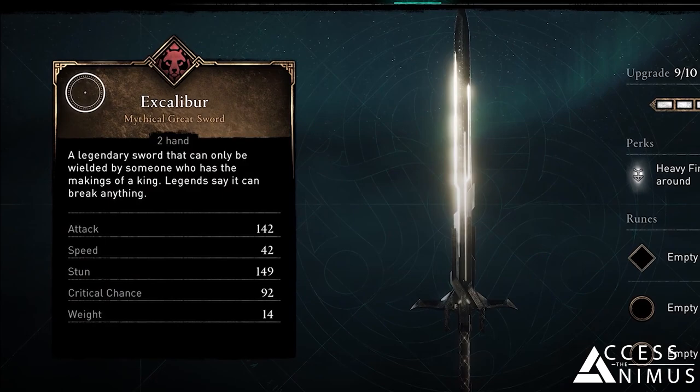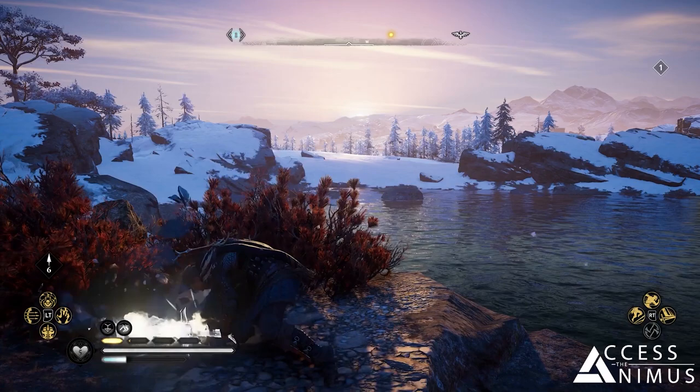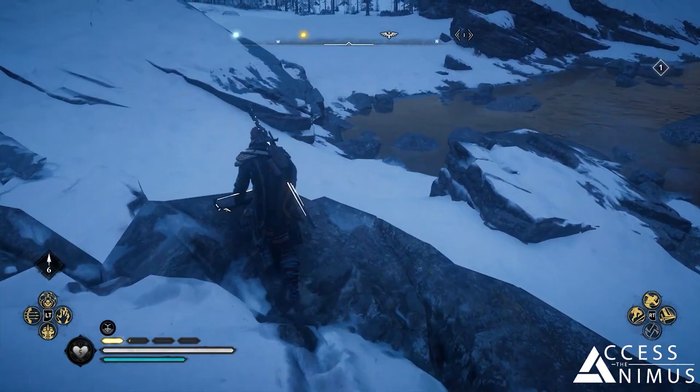As it turns out, the real way to unlock Nodin's Ark was to use Excalibur to hit the rock on the lake in Yurvikshire at sunset.